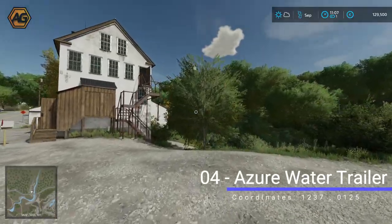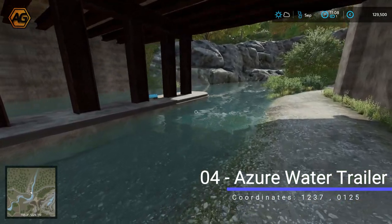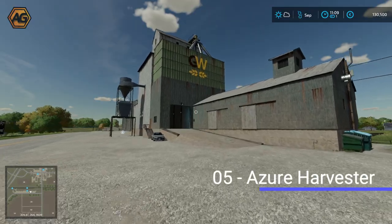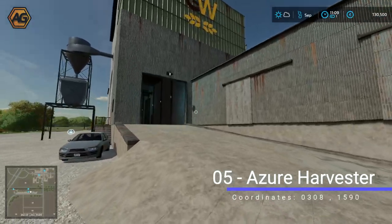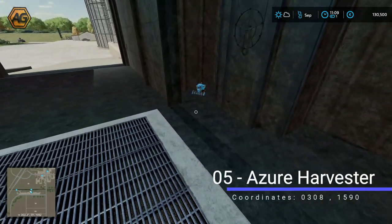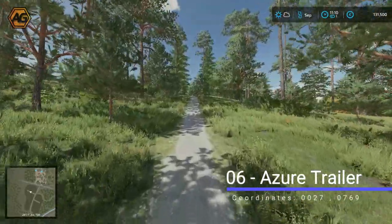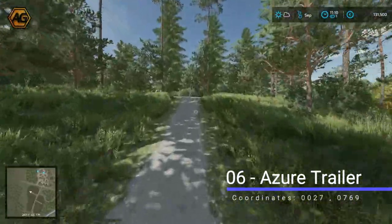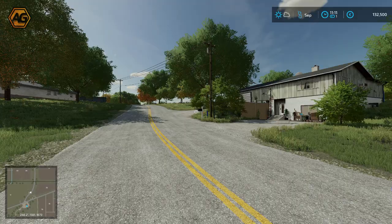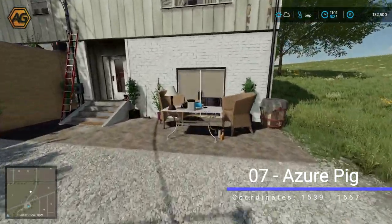Back near the top of the map in the building we visited earlier, this time we wander underneath the bridge, follow the path, and can see our azure water trailer in the middle. At the Grain West silo unload point for the train, we go up and through, and in a little recess on the right is our little blue harvester. Back in the forest where we found the lime horse, we find our azure trailer — not far from the sawmill. A house on the right has a blue pig sitting on the table.